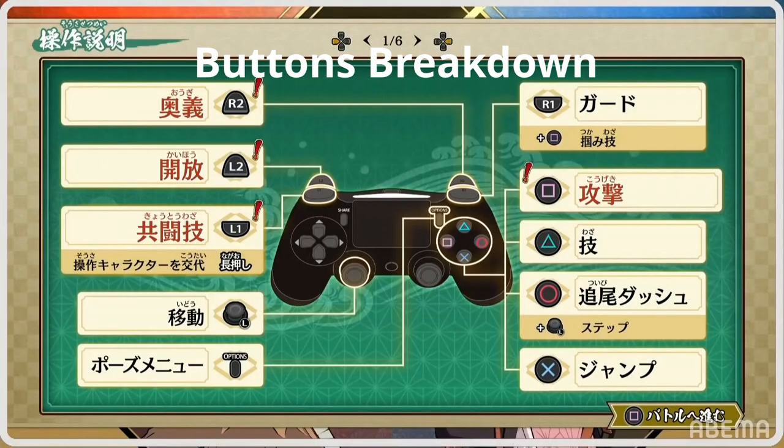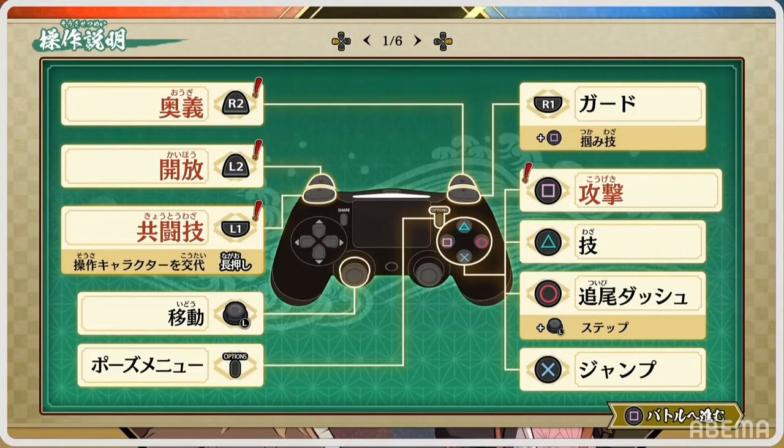Here we get to see a quick showcase of what all the buttons do. Square is attack, triangle is your special move, circle is what's called a homing dash, and if you move your movement stick at the same time it's just a sidestep. X is jump, and you guard with the right bumper. The right trigger is the secret hidden attack, so I imagine that's the super move. The left trigger is an opening, which I imagine is the awakening we'll see later.